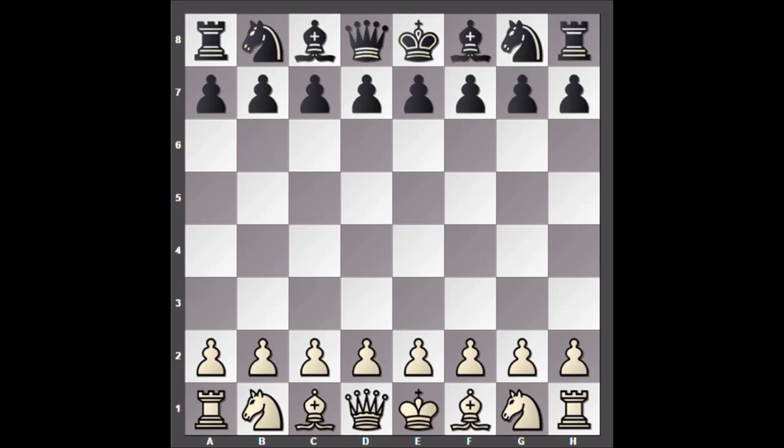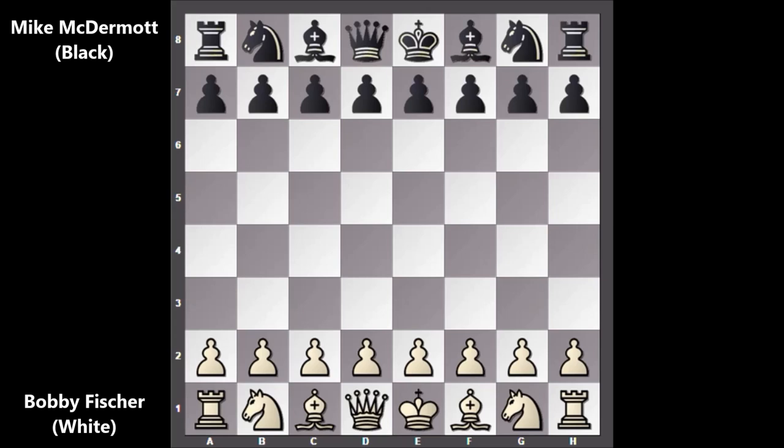Hello everyone. I would like to show you another exciting chess game of Bobby Fischer, which was played in 1964 in New York. In this chess game, Bobby Fischer has the white pieces and his opponent is Mike McDermott. Let's check out how this game went on.